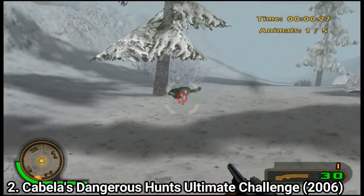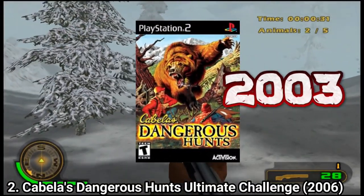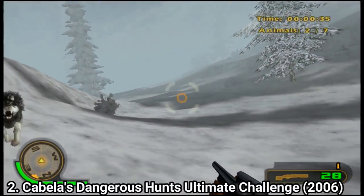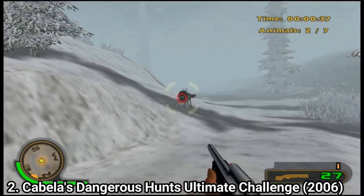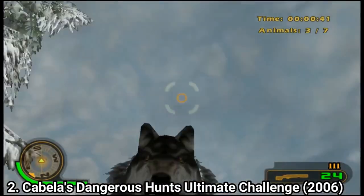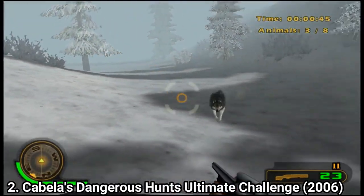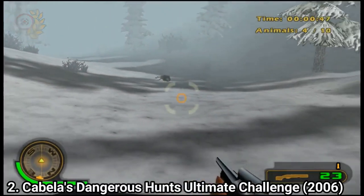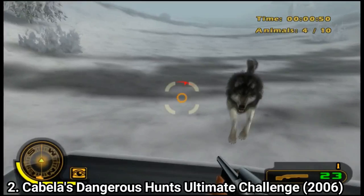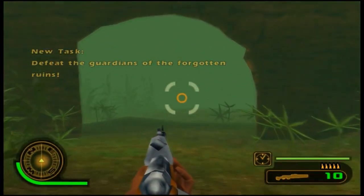Cabela's Dangerous Hunts Ultimate Challenge is a port of the 2003 Cabela's Dangerous Hunts. The graphics were severely downgraded, but the gameplay remained as fun as in the original. They kept the same story and even the same levels overall, so you get to hunt in forests, savannahs, and snowy areas. You also get the same weapons and the same animals as in the original game — basically, you get the console game graphically downgraded on the PSP.